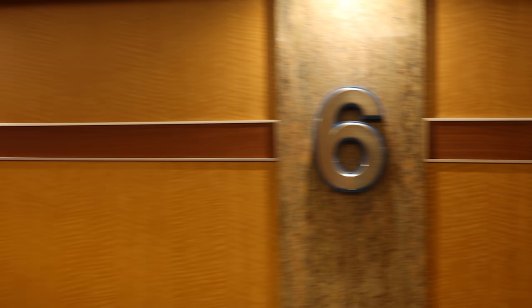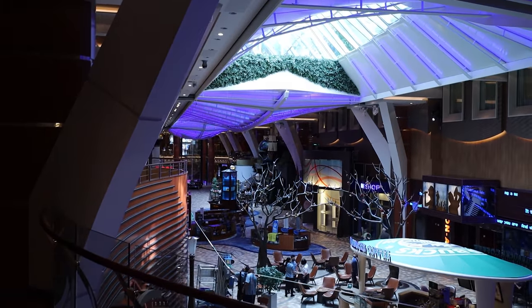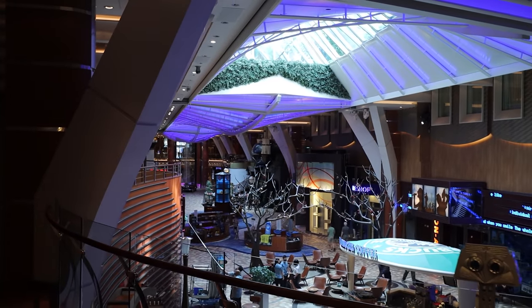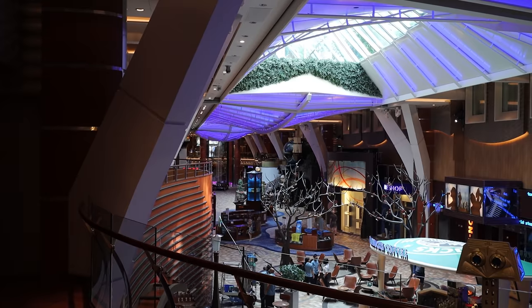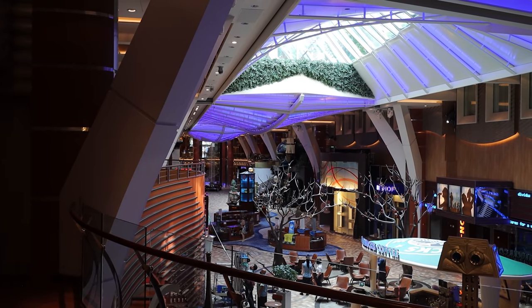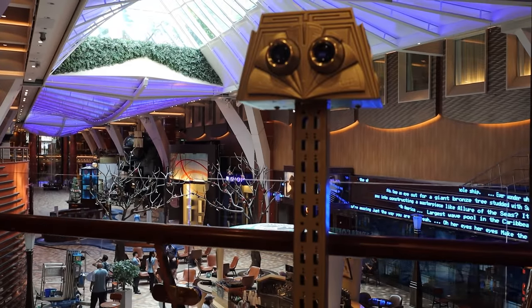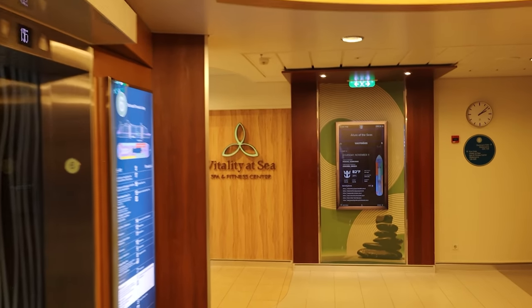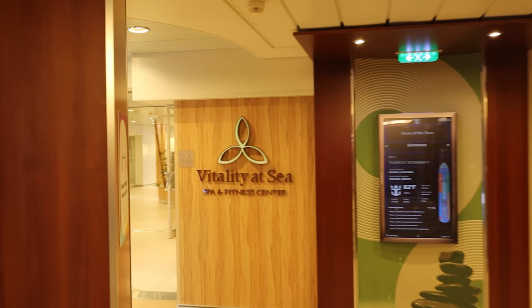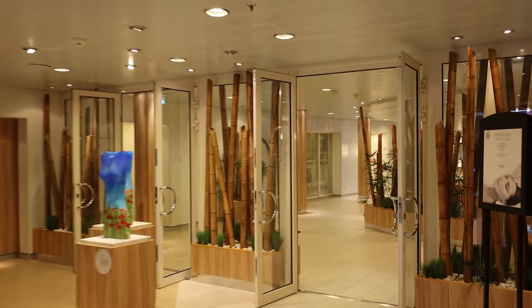We're now in the forward of deck 6. There's a great lookout point over the Royal Promenade. Note that you can't walk directly across the Royal Promenade — you have to go through the staterooms, or go up or down to deck 5, then walk across to the aft section of deck 6. There are fun lookout points throughout the ship, each with a different picture. Here at the forward of deck 6 is the Vitality at Sea Spa, with both a spa and a gym.